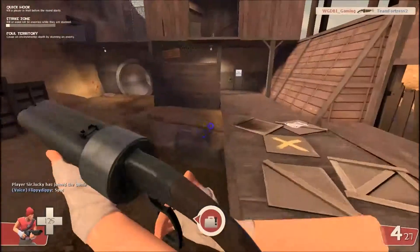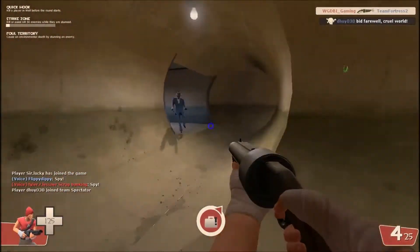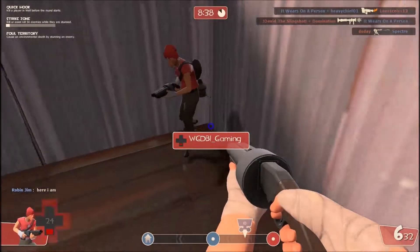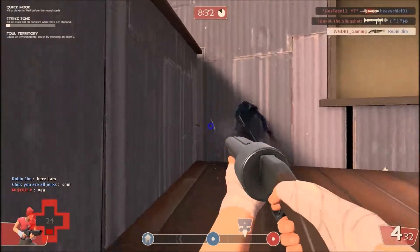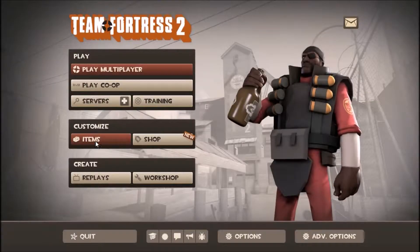Now, spies — if you see one of your teammates acting a little suspicious, shoot them or run into them. You can walk through your teammates but not your enemies. So as you can see here, that's my friend and he's an enemy so I can't walk through him. And there's my scout tutorial.